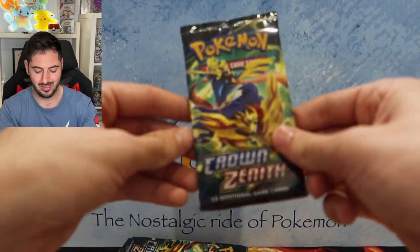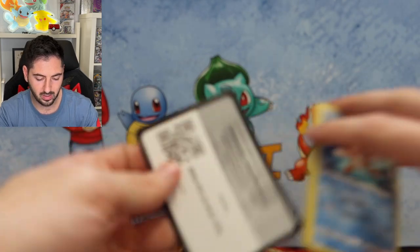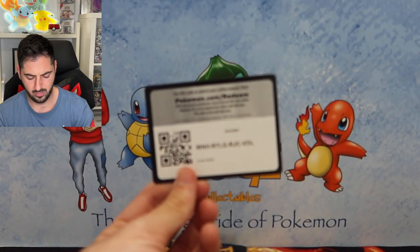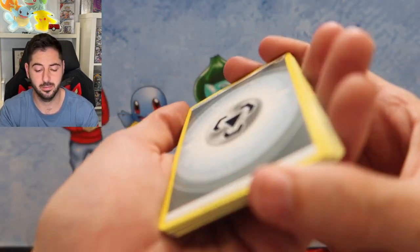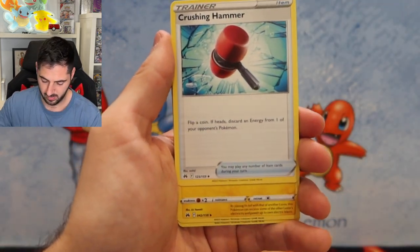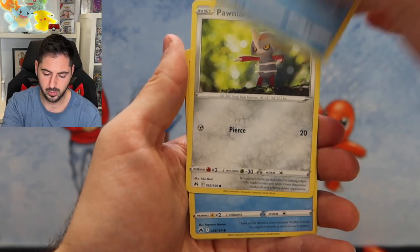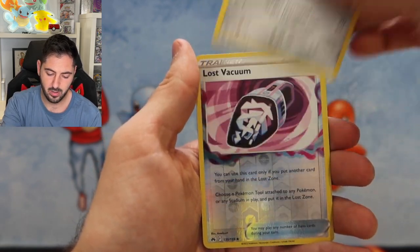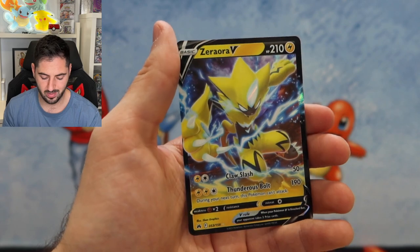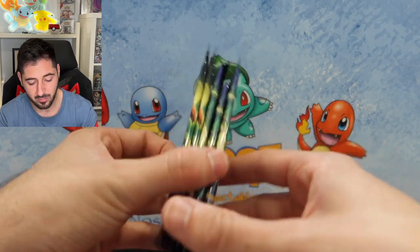So far — not good. I would say this has been a very average opening. It's really average when the camera doesn't want to focus properly. Crushing Hammer, Luxio, Ultra Ball, Corphish, Hornyard, Seel, Rockruff, Arron, Lost Vacuum, and a Zamazenta V. Not bad. We've got five packs left — we've done one and a bit of the pin collections.